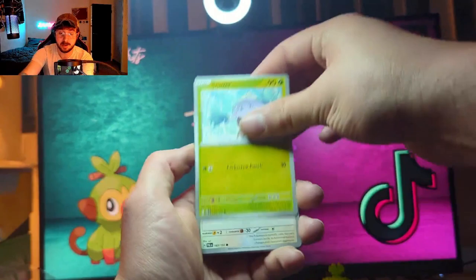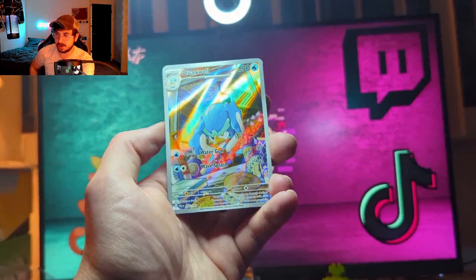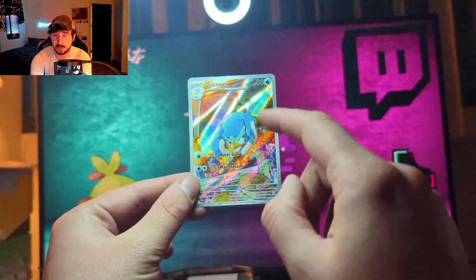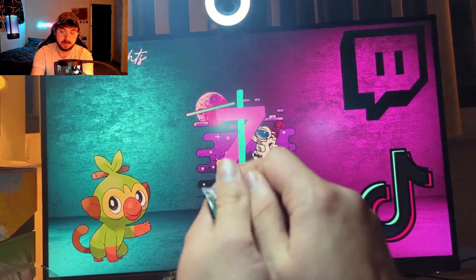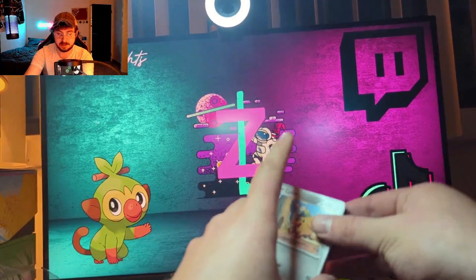There's the code card — we got two packs left of my favorite set. Hopefully we can get something good. We got Maushold, Tinkatuff, Pawmo, a reverse Clavell — and the rare is a Garganacl. That's alright — I think I need this one, not entirely sure. Look at that — the hits were low but they were heavy hitters, so I'll take that for sure.